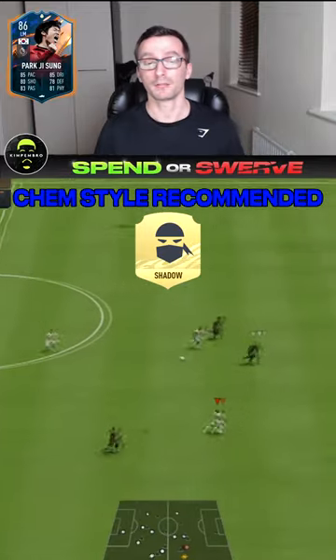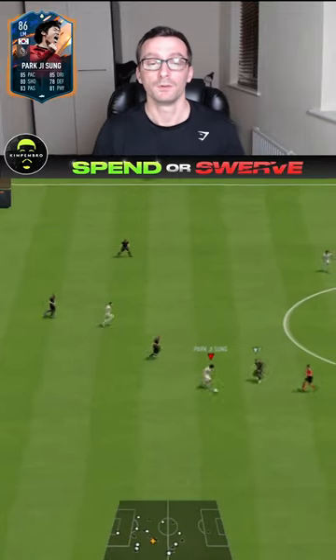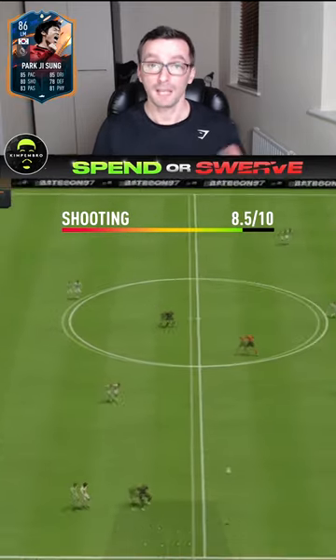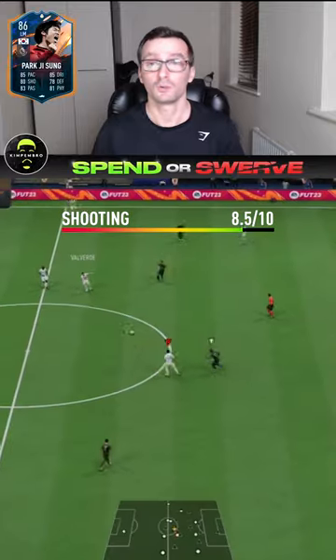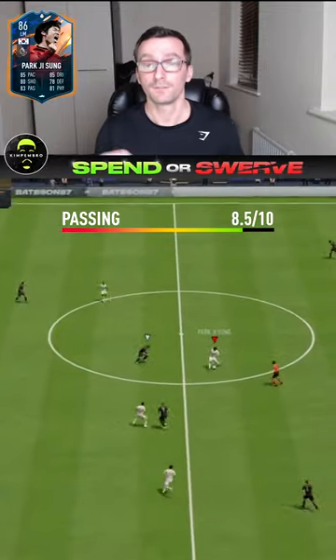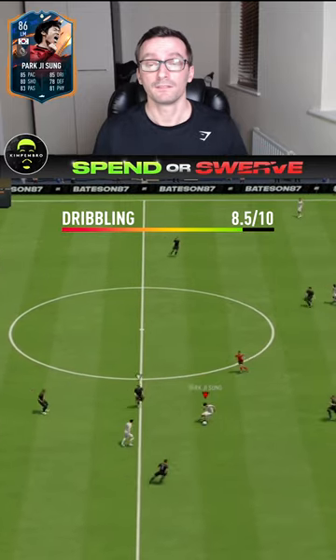Chemistry style I used: Shadow. Chemistry style I'd recommend: Shadow. Ratings out of 10 — pace: 9 out of 10, he's actually pretty quick. Shooting: 8.5 out of 10, as you can see I scored a lot of long range shots with him. Passing: 8.5 out of 10, very good.